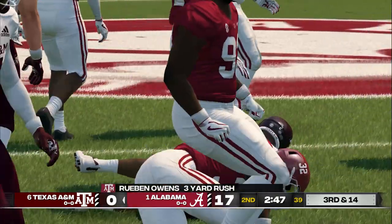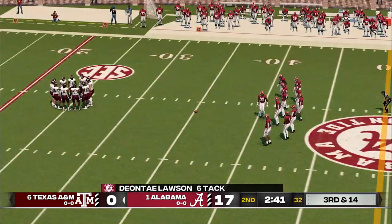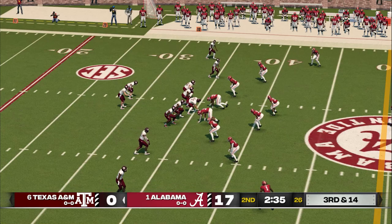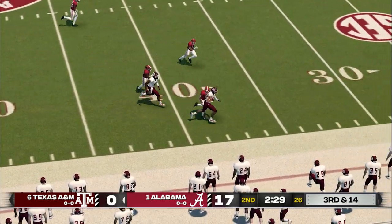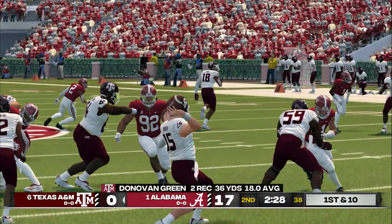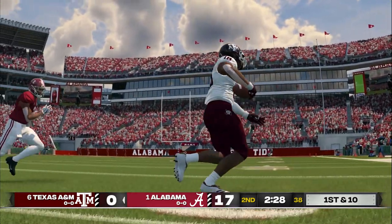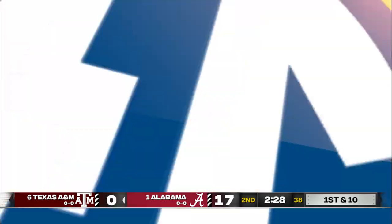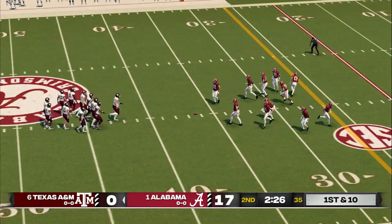He gets out to about the 35-yard line. Another third down upcoming. I don't know if they'll be able to hear his cadence in the midst of all this mayhem. Nice pitch and catch for the first down, and he's finally knocked out of bounds at the 36. The tight end picks up a lot of yardage on that one. The big guy isn't the fastest out there but he sure is a load to bring down. First down, 10 to go, ball on the 36.